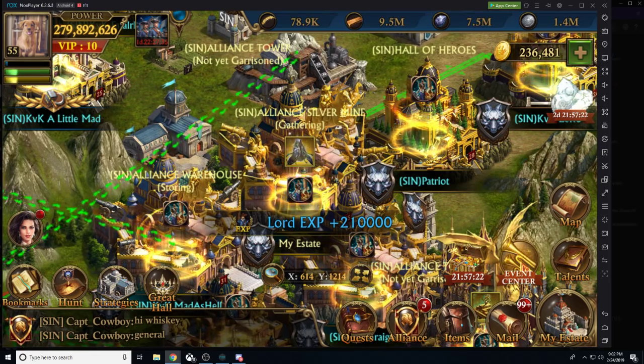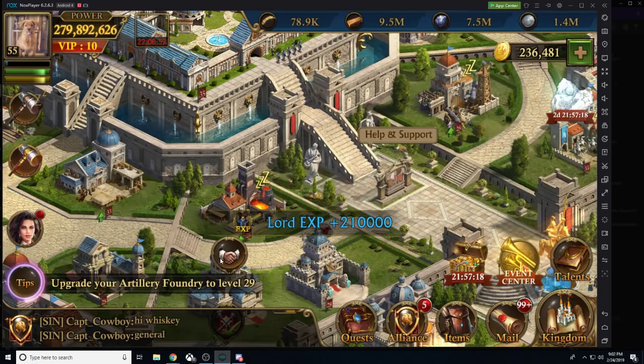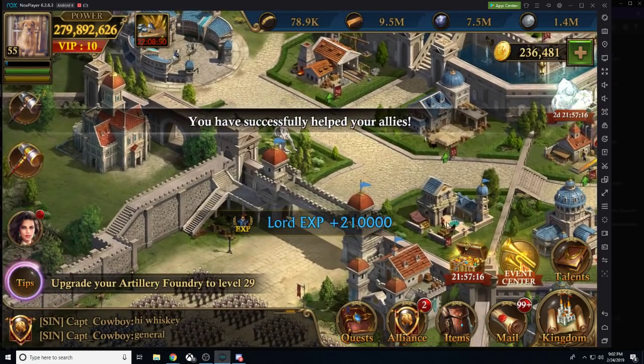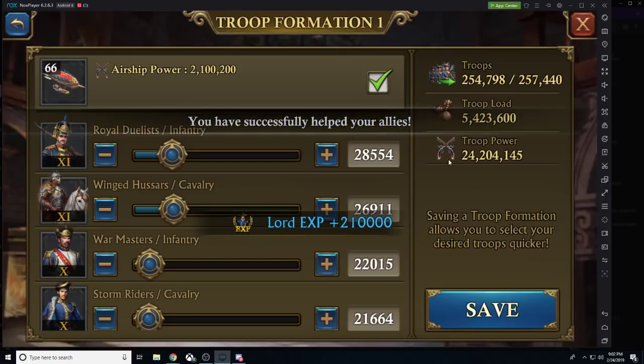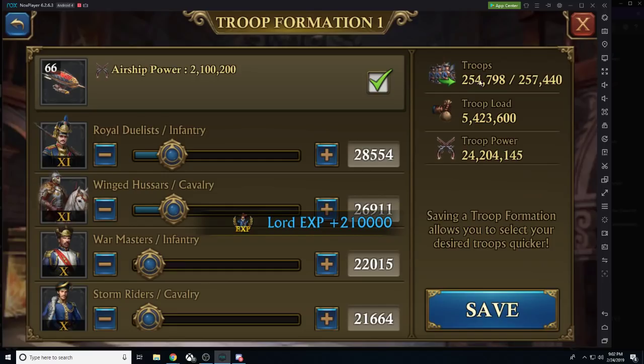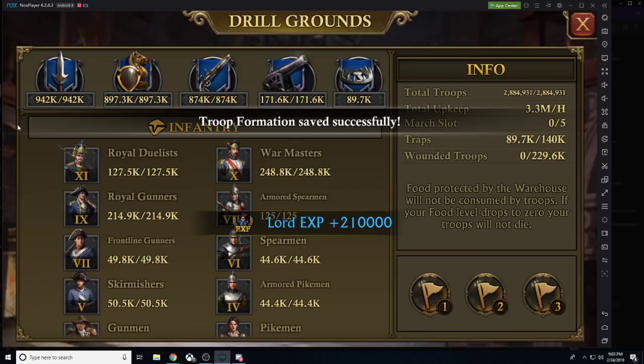A simple strategy is to have everything ready to go before you even attack. This entails having a good troop formation set up and ready to go. Make sure that with your troop formation you have all of your troops maxed out — you want to make sure that you can't take any more troops than you're currently planning on taking. Now my troop formation is ready to go.